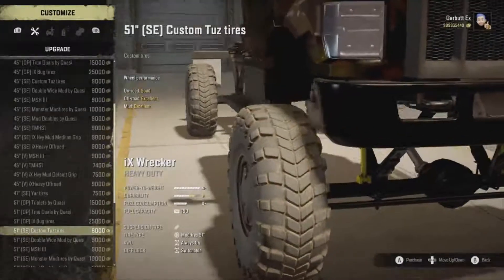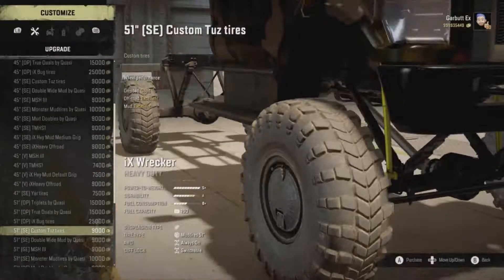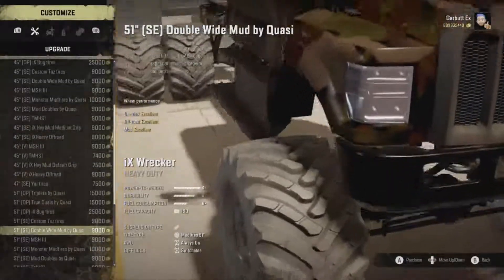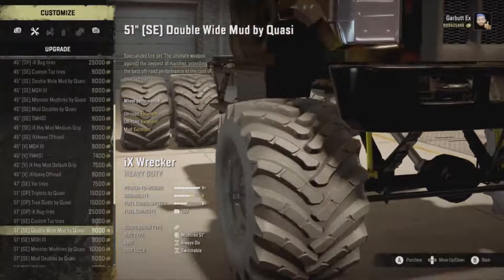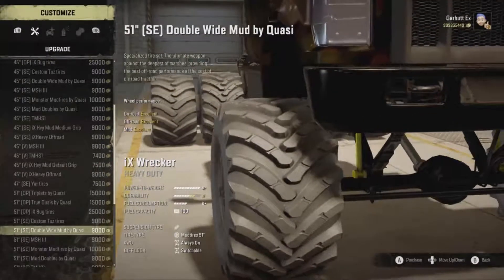Custom tire wheel performance: good off-road, excellent mud. I kind of like the dual wheels on the back there. These are described as the best off-road performance at cost of on-road traction.